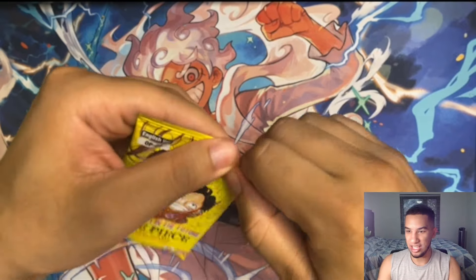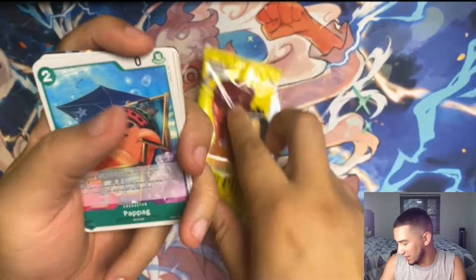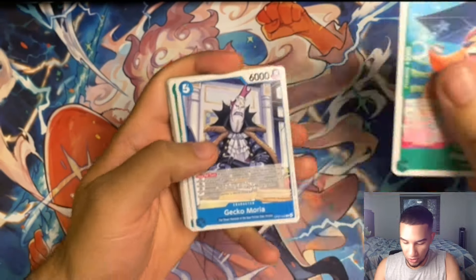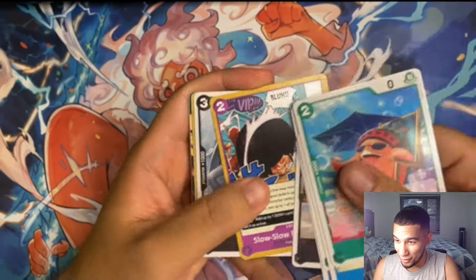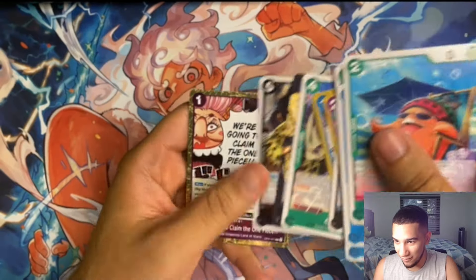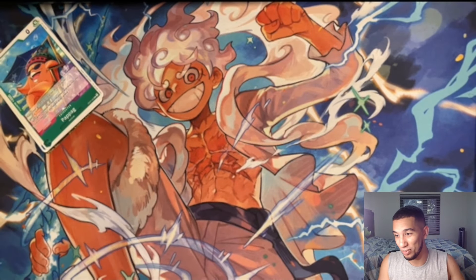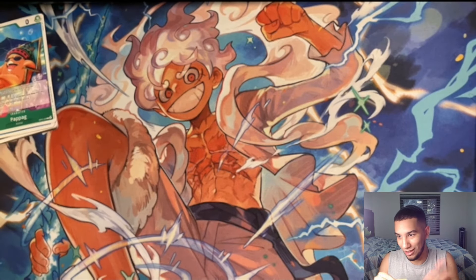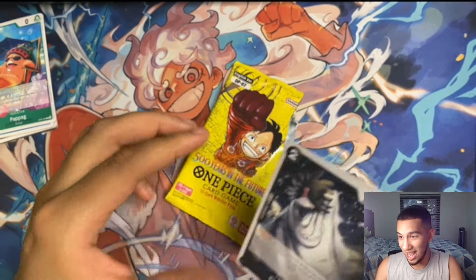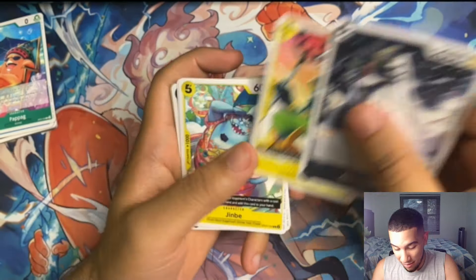I actually don't know that there's a lot of chase cards that I have in OP07. I'm planning to play Red Purple Law on OP07 and I already have every card for the deck except for the Sanji. So I guess if I get the Sanji, I'll be happy. But aside from that, there's not like any chase cards. Obviously, anybody wants to pull the manga cards. I have yet to pull a single manga card in any of the boxes that I have opened up of any set, to be honest. I usually open two boxes on every set and I haven't pulled literally a single manga card ever. So maybe we get lucky today.